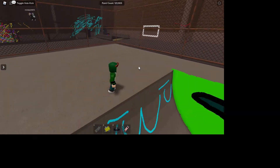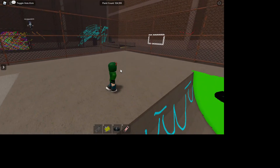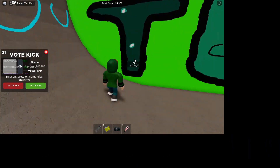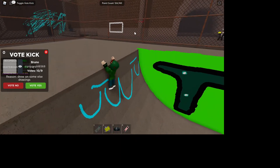Hello guys, today we're in a game called Subway Paint and I'm going to show you how to do bubble letters — specifically how to do shining and shading on bubble letters.